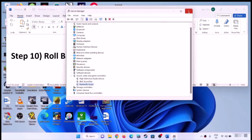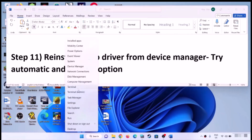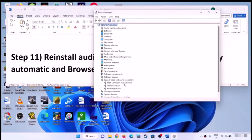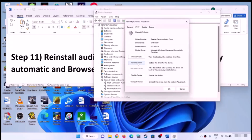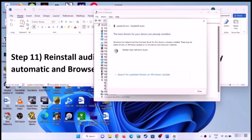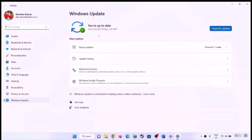The next step is to reinstall the audio driver from Device Manager. Right-click the Start menu, click Device Manager, expand Sound, Video and Game Controllers. Select your audio device, go to Properties, Driver tab, and click Update Driver. Click Search Automatically for Drivers. If that does not work, click Search for Updated Drivers on Windows Update, let the update complete, restart, and check the sound.